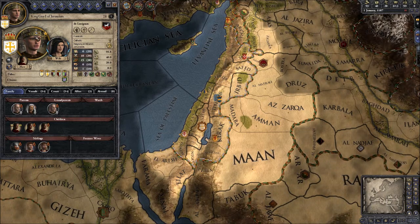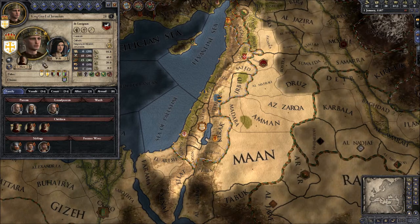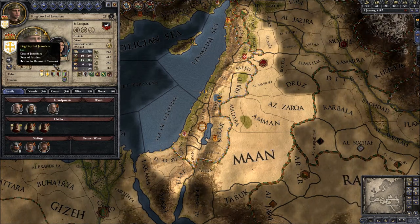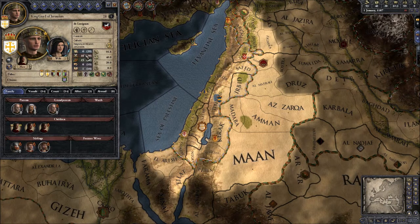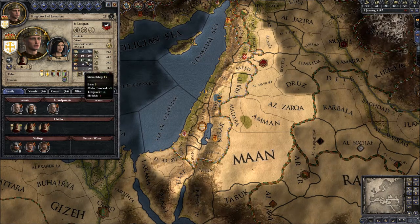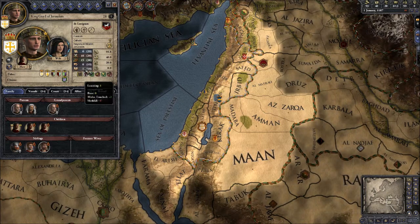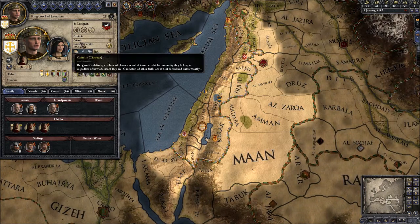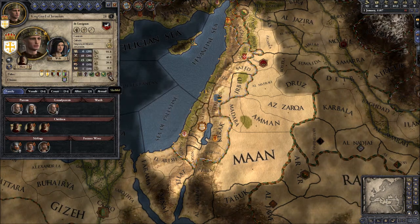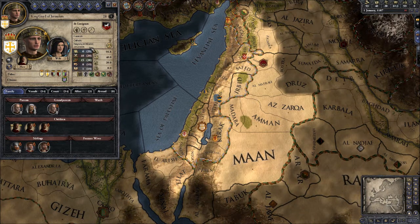Here is my character in the game, Guy I of Jerusalem, and you rule the Kingdom of Jerusalem through him. To start off with, we've got stats. Guy is alright at marshal, very good at stewardship, horrible at intrigue, alright at diplomacy, and not very good at learning. These are his personal stats, and events pop up that can let you affect certain traits or other things that affect these stats.